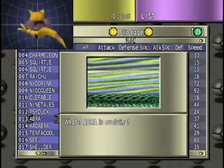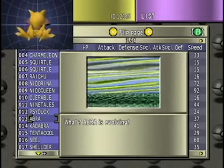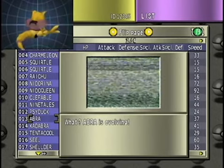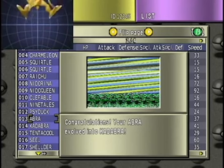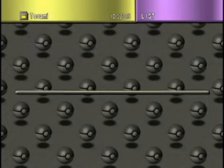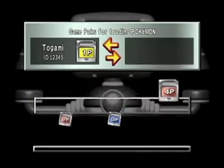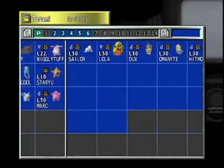Let me explain modulo, because I get asked by a lot of people how that works. You take a number and divide it. For example, 3 divided by 2 is 1.5. Now, 3 modulo 2: we divide 3 by 2 once, and then you have a remainder — that remainder is the modulo — of 1. So you compare that against the nature values, and that's what you're going to get.